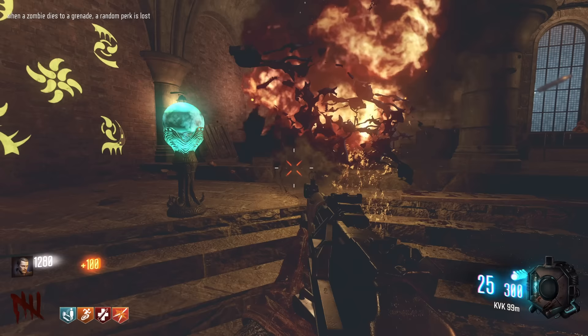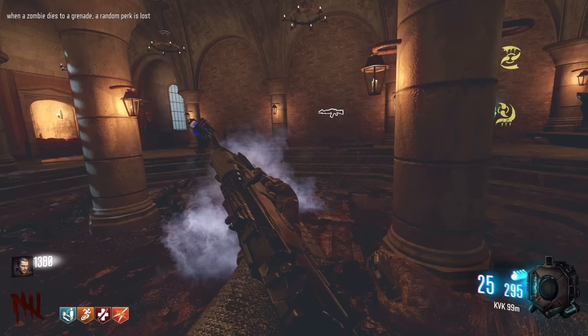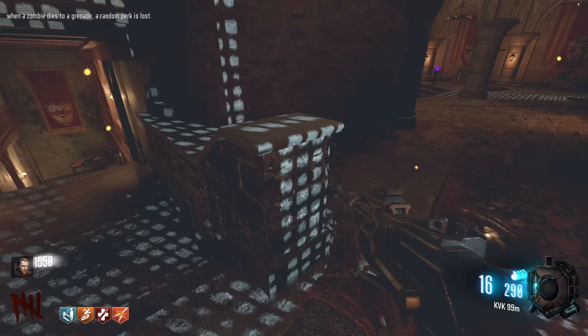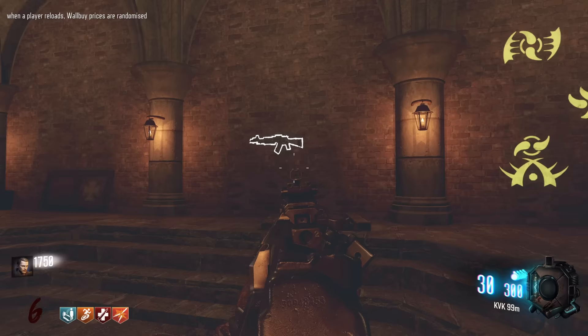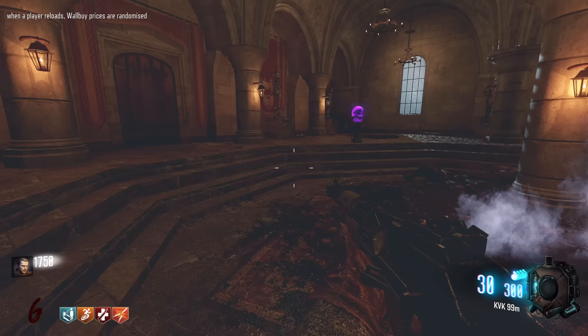It was nice that they brought the AN-94 back. I think they brought it back in BO3 multiplayer - I don't remember ever using it, it was a DLC or black market weapon. It's just such a fast fire rate, I love it. When a player reloads, wall-buy prices are randomized. I wish I knew that before because I could have possibly bought this a bit cheaper, but oh well.